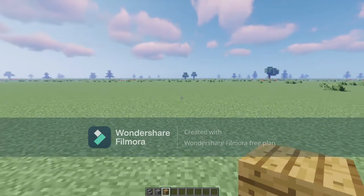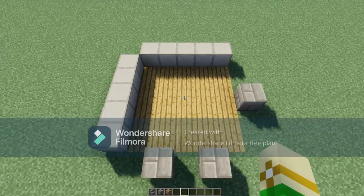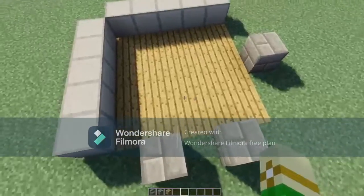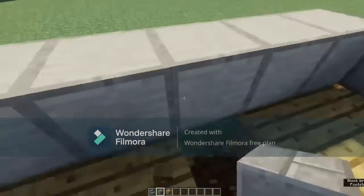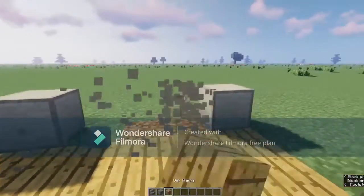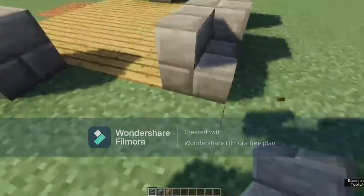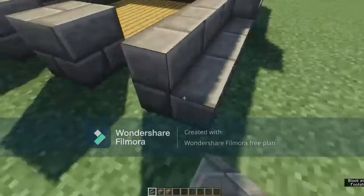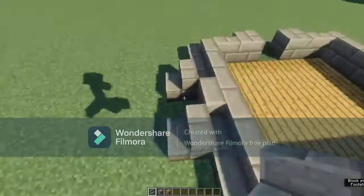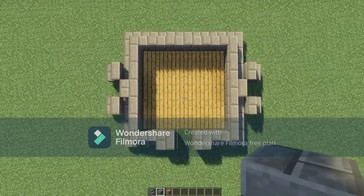For the first three items you're going to need stone brick stairs, stone brick, and wood planks. The first thing you want to do is make a five by five area out of oak planks, then put some bricks at these specific areas like so. Then you're going to put stone stairs all around like this, putting two on each of these sides.